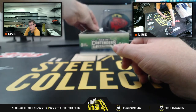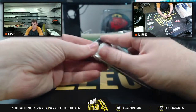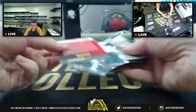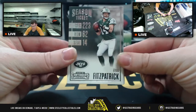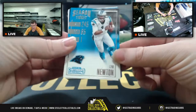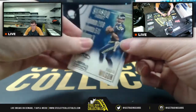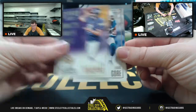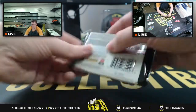Those first two packs go to Tim - one from the left, one from the right. Tim's first pack: Ryan Fitzpatrick, Blaine Gabbert, Cam Newton, DeMarco Murray, Russell Wilson, Steve Smith Sr., Sam Bradford, Frank Gore, and a kid reporter card. That was Tim's first pack. Moving on to the second pack.